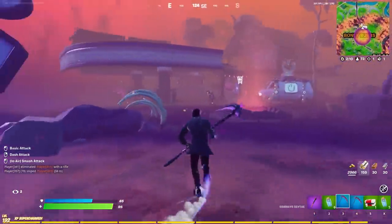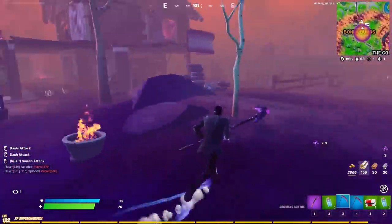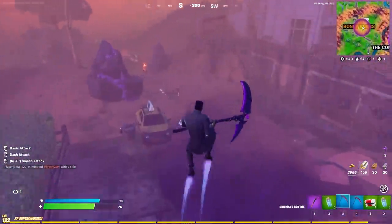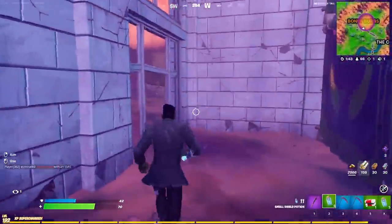Let's start farming some of these zombie parts so I can actually get some good loot. Oh my gosh, it's only like three parts per zombie, are you kidding me? We got more people over here. This is so scuffed, dude. This is impossible! How am I supposed to fight these people with these weapons?